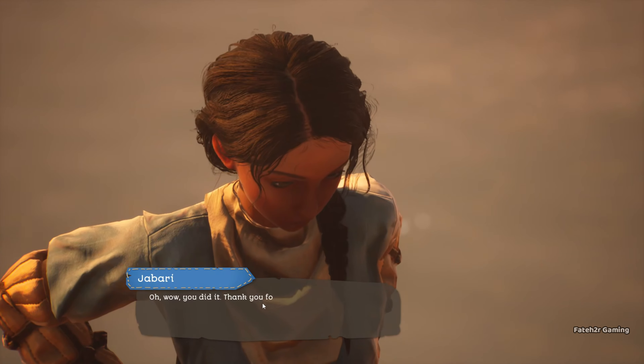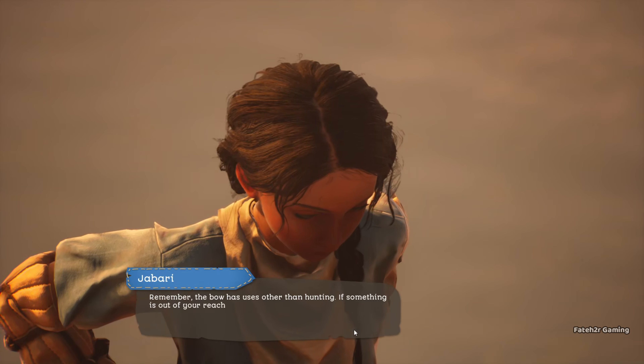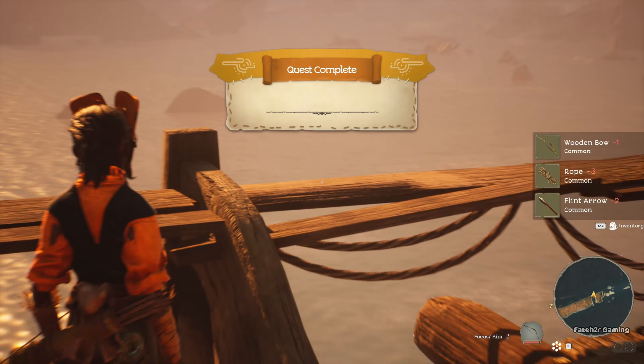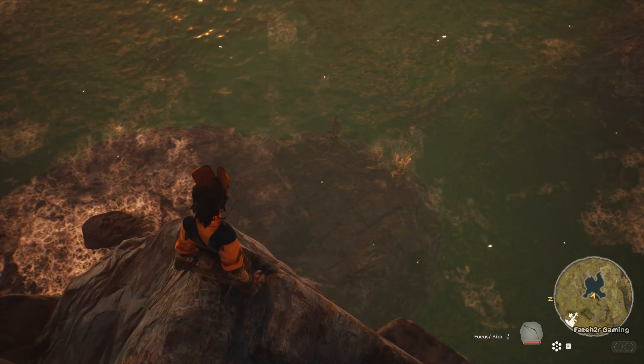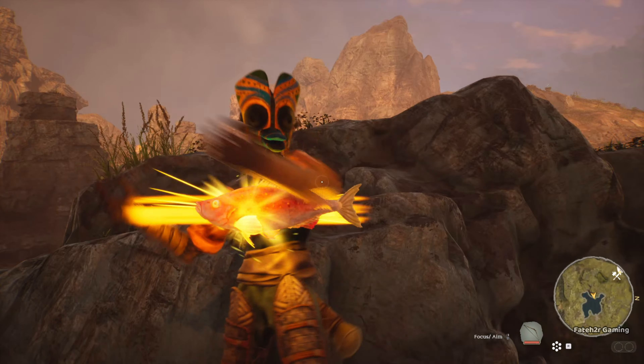Now that you have the bow, it's time to find the best spot to catch fish. The small pond on the Tutorial Island where you observed fish is a great spot to catch water fish. I found around three types of fish here and they also drop dye, which can be used to color your clothing.